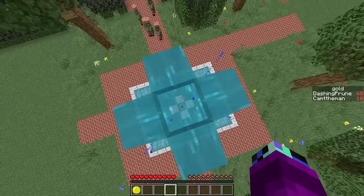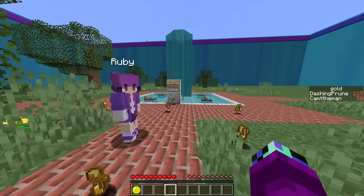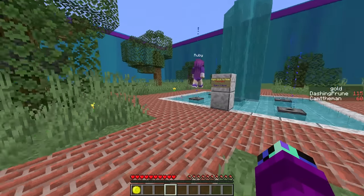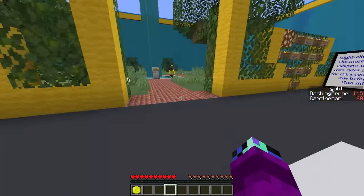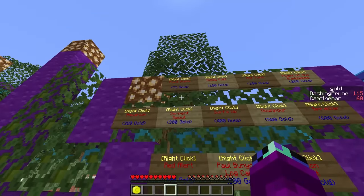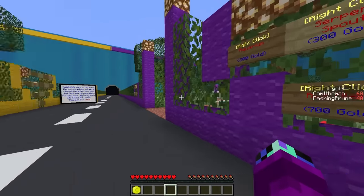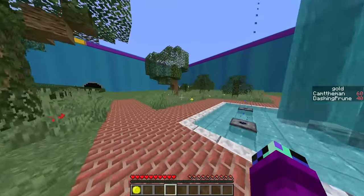The ride ended and we earned money - we're at 115 gold now! Whenever villagers spawn and ride the attractions, we get gold. Ruby and Dash are at 115 while Cam is only at 60. The next ride we can buy is the food stall for 75 gold. Let's buy it!